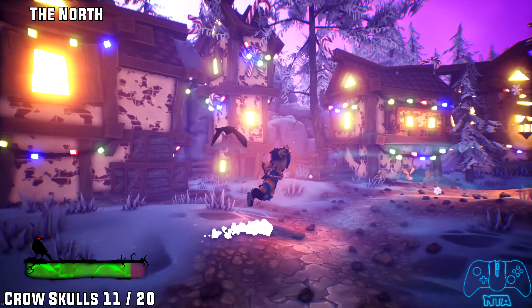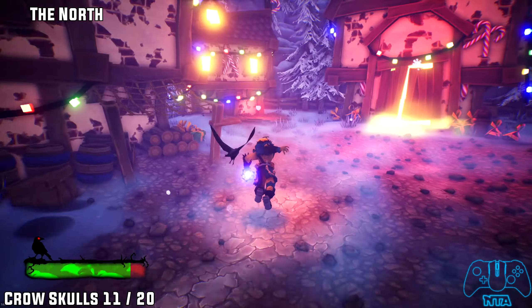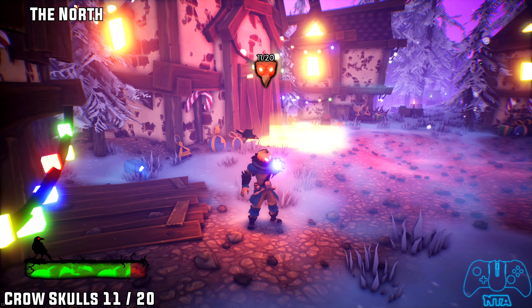Number 11. Once you've dealt with all the bad guys, Santa Claus will come out of that building — well, you need to go inside that building. Before going in, grab crow number 11.